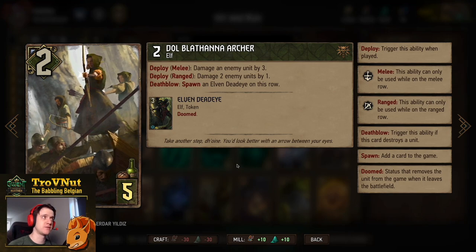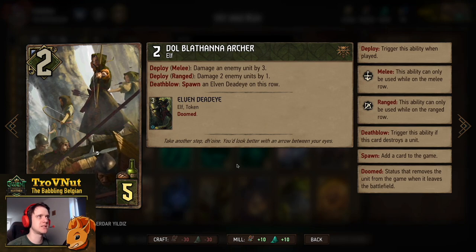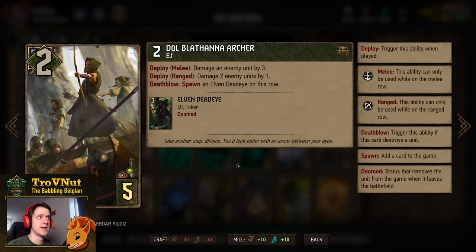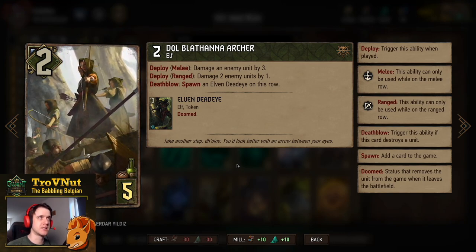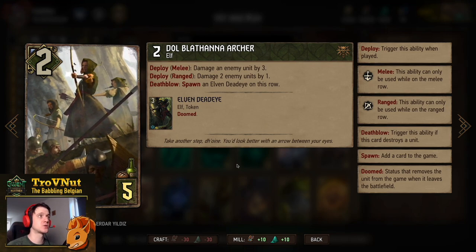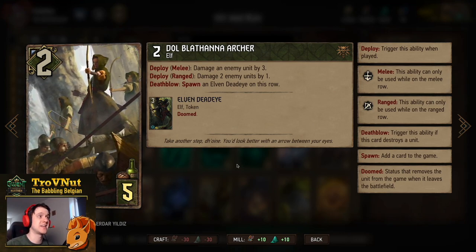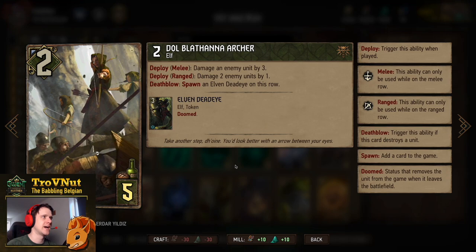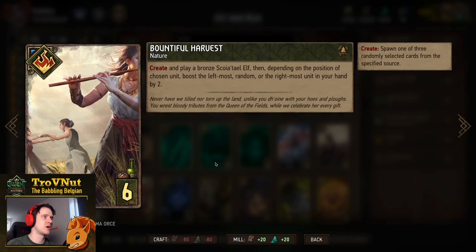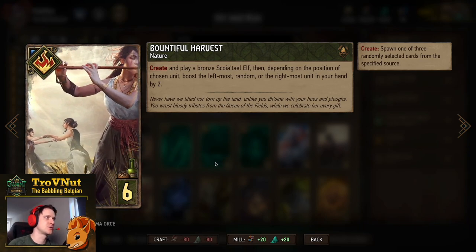Then the Dol Blathanna Archer: 2 power for 5 provisions. She has seen a change — if you put her on the melee row she damages an enemy unit by three; if you put her on the ranged row you damage two enemy units by one. On that kill blow you spawn an Elven Deadeye. This triggers per ability, so if you kill two enemy units with that one damage on the ranged row you actually spawn two Elven Deadeyes, making the possible maximum with this card 10 points — a lot for a 5-provision card.